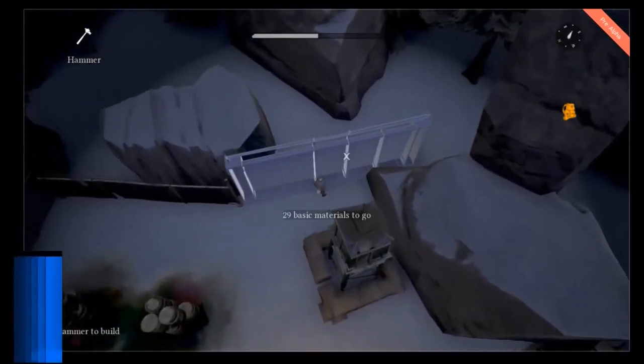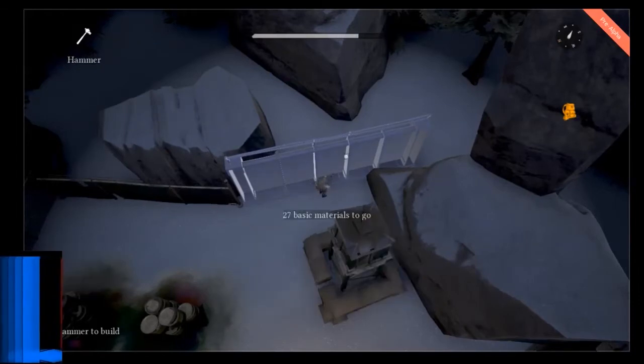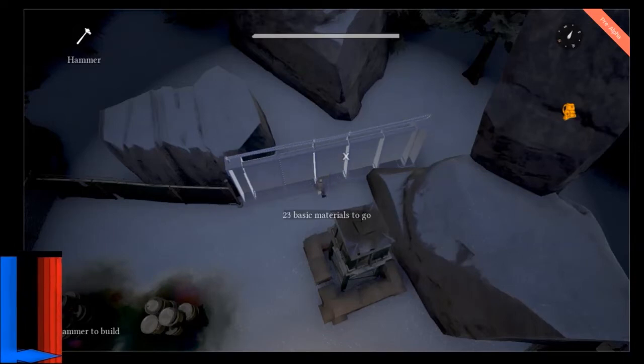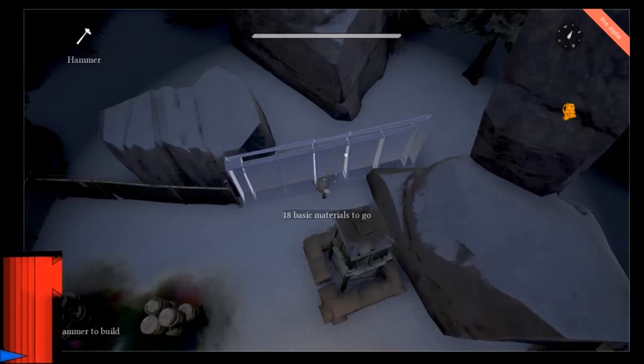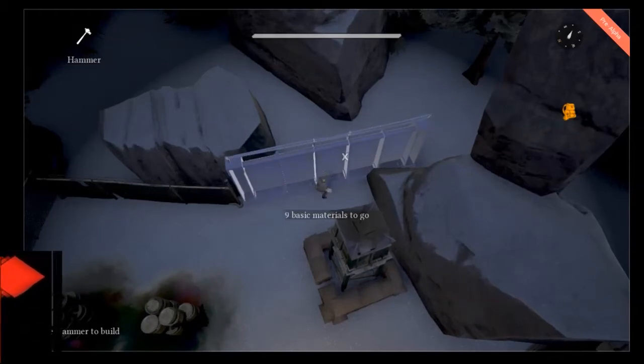What does an engineer need? There are three main things. First and probably most important is a hammer — you can't build anything without it, so make sure you always have it equipped. Two: you need a revolver to protect yourself, since your number one slot will be taken up by your hammer and you won't be able to use a rifle or anything else. Three: basic and refined materials, and a truck to carry them around.